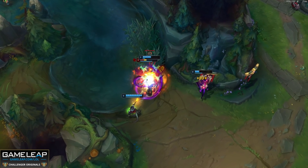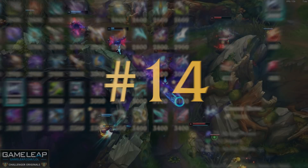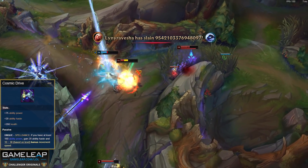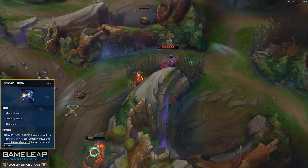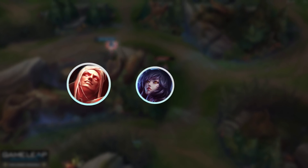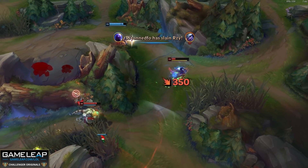If Chemtank is number 15 on this countdown, we're in for quite a show. Beating the tank to number 14 on this list, we have an item that also got buffed earlier this season, and for some mages, the new Cosmic Drive has given you a real boost in power. This item is one of the reasons champions like Vladimir, Ahri, and Silas are being picked a heck of a lot more across the board, because they are OP.